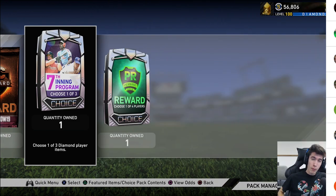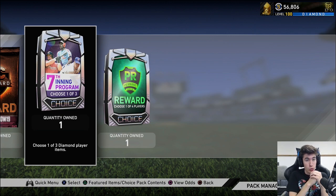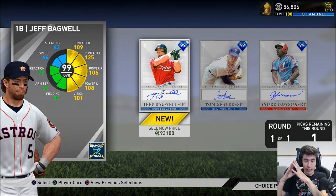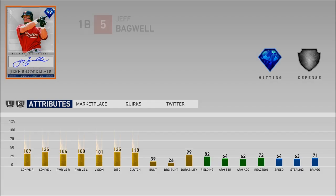Thank you so much to our channel members for the extra support. After we open this pack, we're going to go ahead and play a game or two with the team that we drafted yesterday, which includes 99 Chipper Jones. Let's go ahead and open this pack — I'll show you the stats for each player, give my reasoning behind why I might or might not take each one, and then make my final decision.